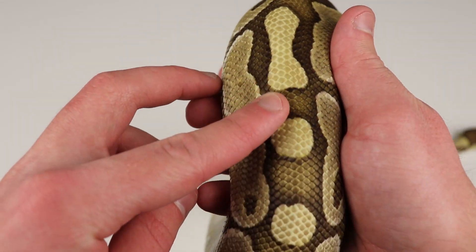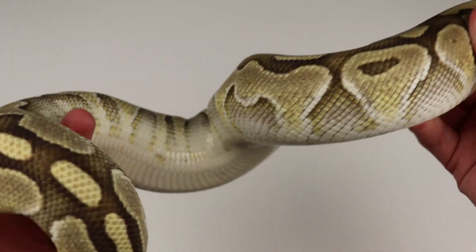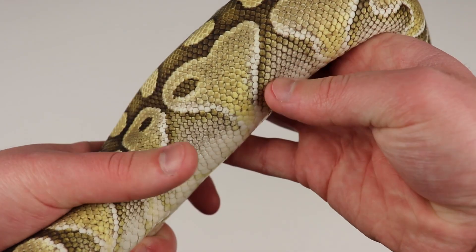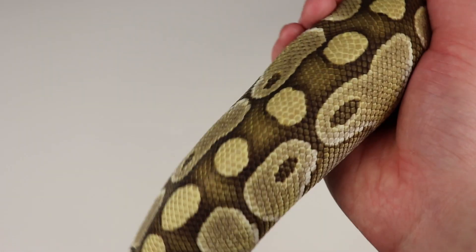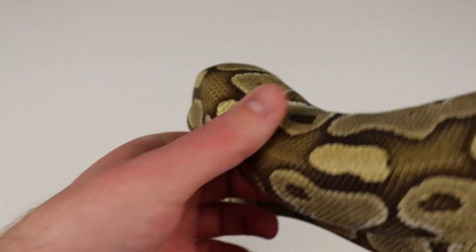And all of this blushing, a lot like the pastels that we talked about in a previous Morph Guide. This is just really no question compared to a normal — look at all that blushing on the sides, and these alien head kind of bracket type things. All of that blushing and gray really comes out when you start to put this with other combos like Enchi, pinstripe, stuff like that. Completely different from a normal.